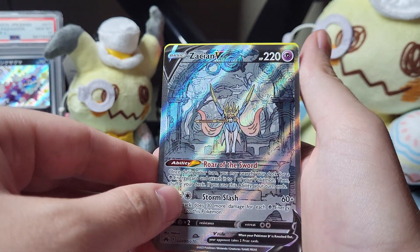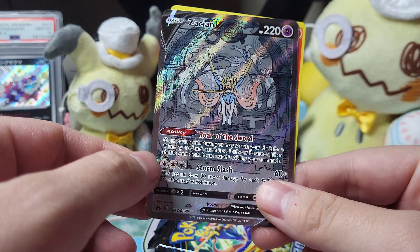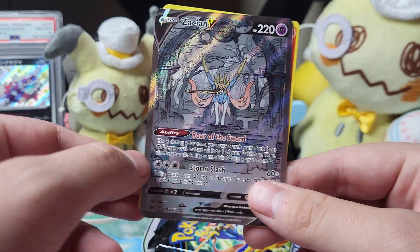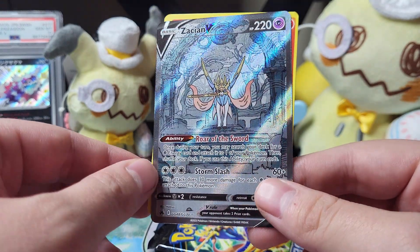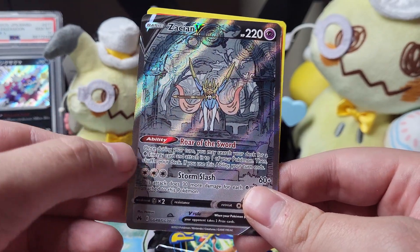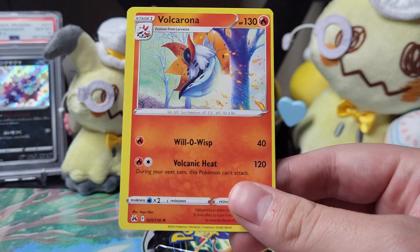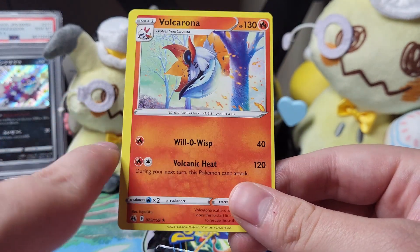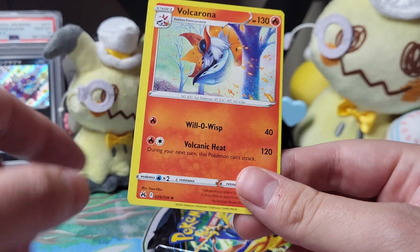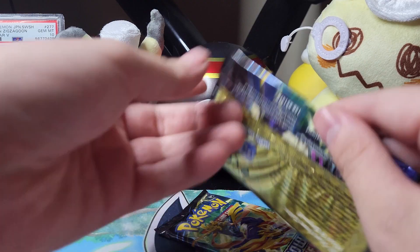Oh my god, what?! I actually have this in Japanese — this was the secret rare I got when I got a V-Star Universe. So I'm really happy to get this in English because I really do like getting the cards in both English and Japanese. That is insane. And oh my goodness, look at that — look at that cut. That thing is really thick on the side. Whoa, that's nutty.